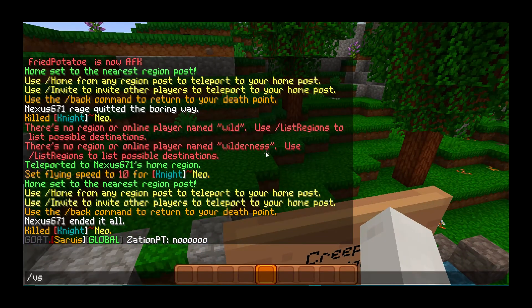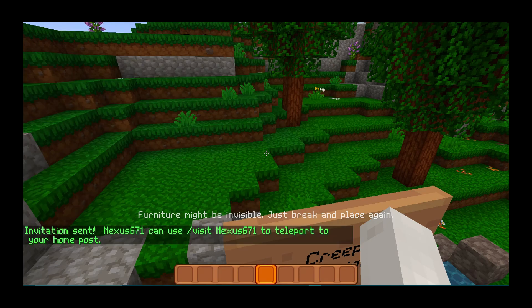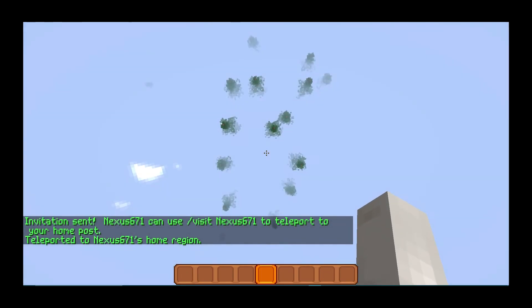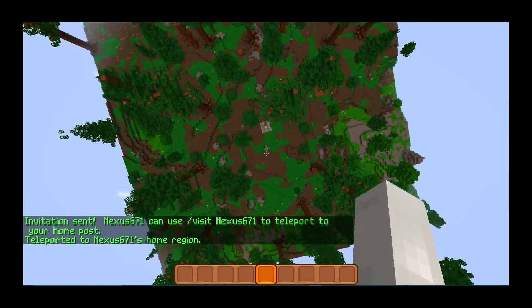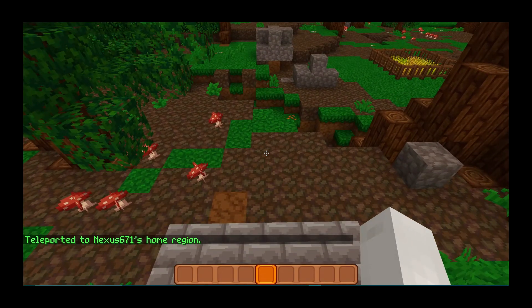If I were to type in visit nexus671, I would have to be invited because I live in the wilderness. Someone can't just visit you without having the permissions — you have to invite them. So I invite nexus671 and now I visit myself. If someone wants to come visit you, you have to type in invite followed by their name, and then they can visit you.